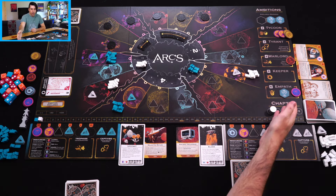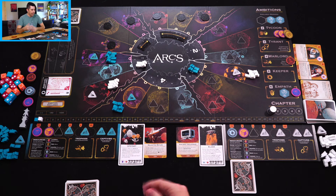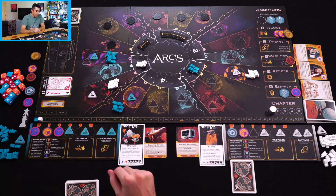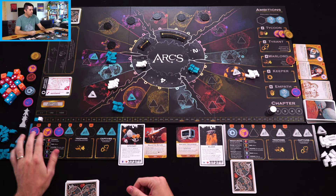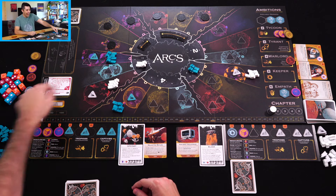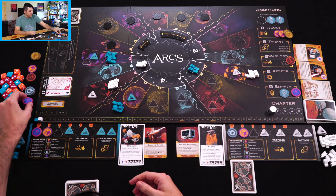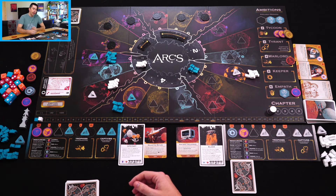I've declared the Empath ambition, and my Upstart's special ability lets me gain any resource when I declare an ambition — I'll take a psionic. I also want to use the psionic resource because during the prelude — after I've played a card but before taking actions — I can spend resources for extra actions. The psionic resource specifically lets me take any action that's on the lead card: battling, moving, or securing.